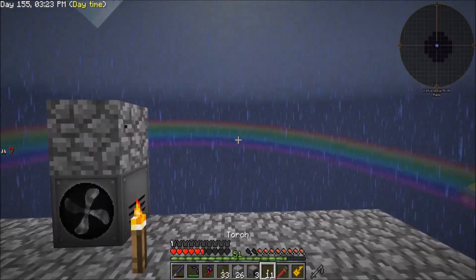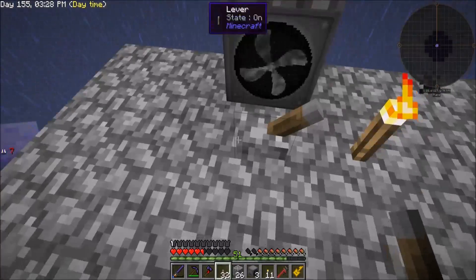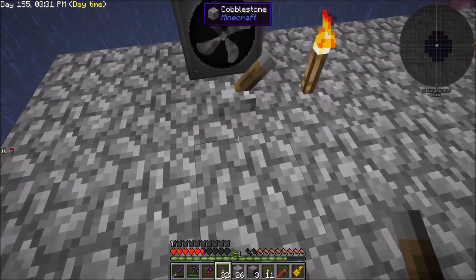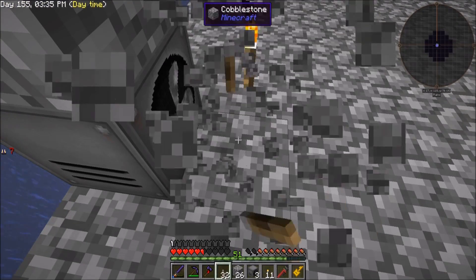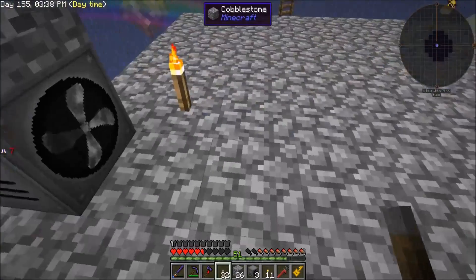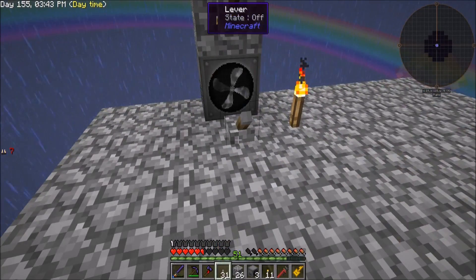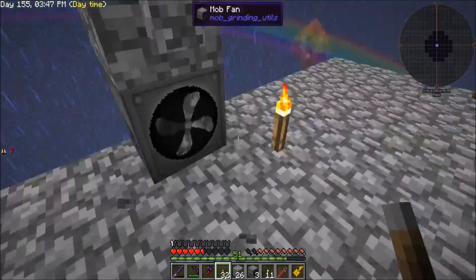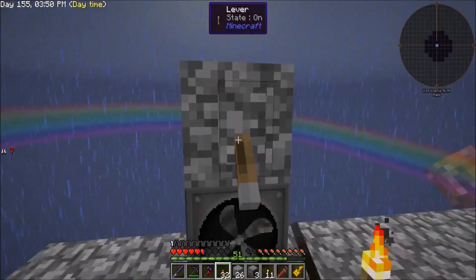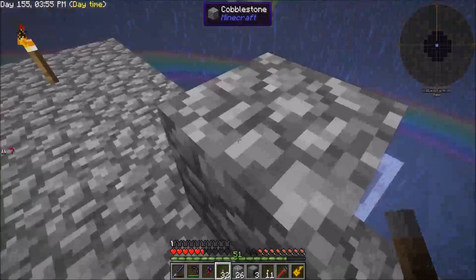But after making all those fans, I just found something. I was only being blown this far and was really confused — you know why? There was a lever in the way! The lever was actually blocking the fan. When I went up there I had placed the lever in front. I placed it on the wall instead, turned it on, and then this happened.